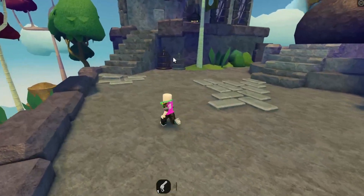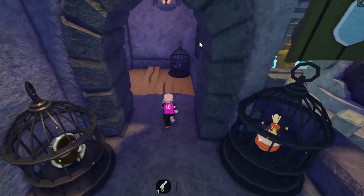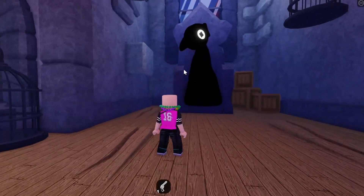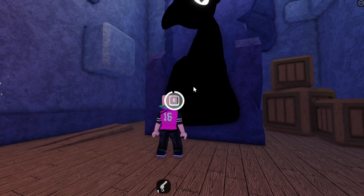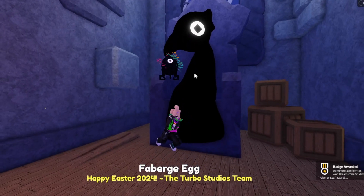Once you're up the staircase, head over to the left and go to the building on the left side. Then once you reach this building, go inside and speak to the NPC right over here. Once you speak to them, you want to say 'I have them all,' and they will give you the Faberge Egg.